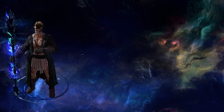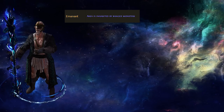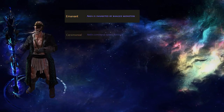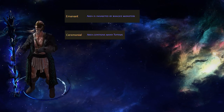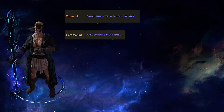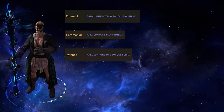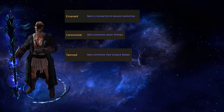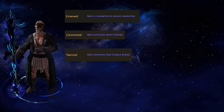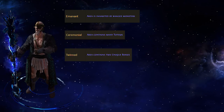Starting with modifiers that can affect all maps. Area is inhabited by ranged monsters — this one is only dangerous when coupled with other modifiers such as monsters fire additional projectiles, but when the mods are loaded up for these creatures, you can get off-screened from 100 to 0 without realizing it happened. Area contains many totems — there are a few totems which can be heavily dangerous, such as diamond totems that give 100% crit chance to all nearby allies, detonate dead totems, and totems that make nearby allies immune to death. Area contains two unique bosses — in some cases this modifier can make boss fights significantly more difficult, and maps with already multiple bosses will contain double the amount of bosses. In general, this is a very good mod to have when it comes to map progression and drops, but just be aware of the difficulty increase.